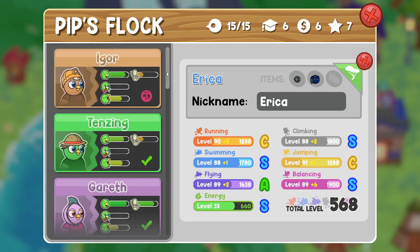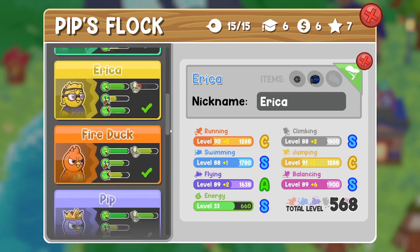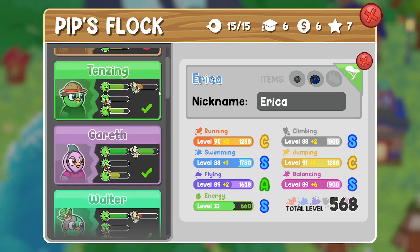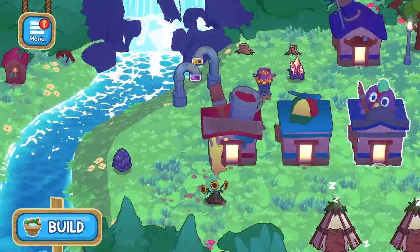So I just went with the OGs. Igor was probably one of the ducks we recruited midway through the game, but Tenzing, Gareth, Walter, and Erika were definitely some of the OG ducks that we recruited to the flock. So they deserve the shirt, and that is what I went ahead and did for them.